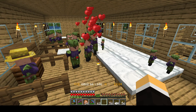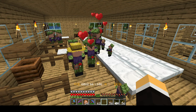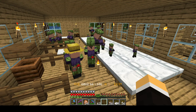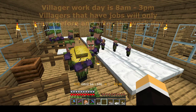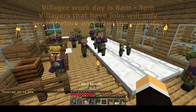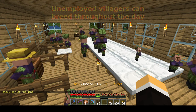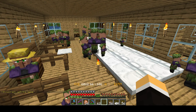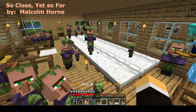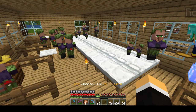The best villagers to use are going to be unemployed villagers. I know people use villagers that already have jobs to breed with. But if you can see the clock there, it says 1333 — that's basically 1:30. This is the workday for villagers that have jobs, and they will not breed. But unemployed villagers can breed throughout the day, so you might get lucky and get a few extra villagers that you would not normally have gotten if you used villagers that have jobs. I always try my best to use villagers that are only unemployed — that makes my job so much easier.